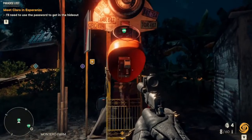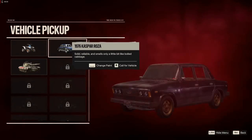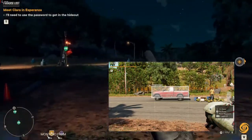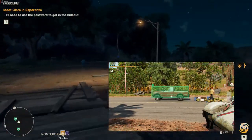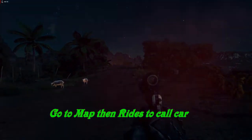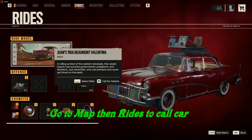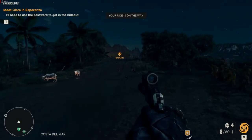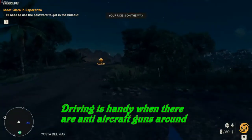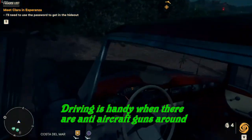For transportation, if you go to a call box and call vehicles, your red car might not be in there for some reason. You can take pictures of cars and they'll be added to your inventory so you can call them. Anywhere near a road in Yara, you can click on the picture of the red car and hit the R button to call it and it'll be delivered to you. That little blue car is it, and then you can drive to wherever you need to go.